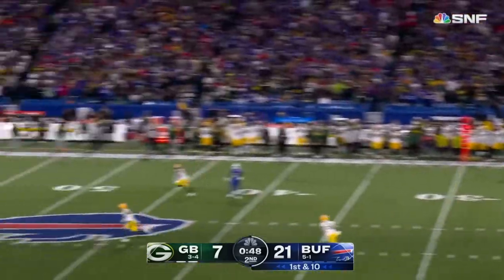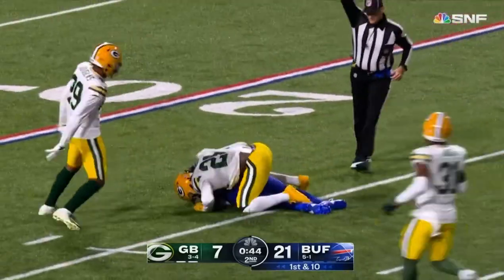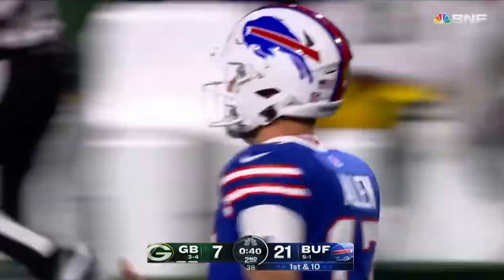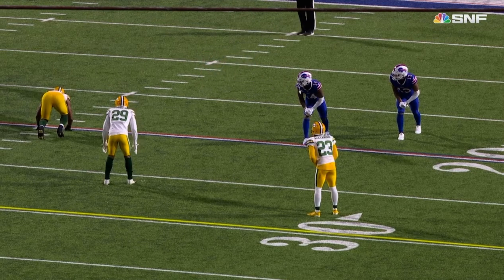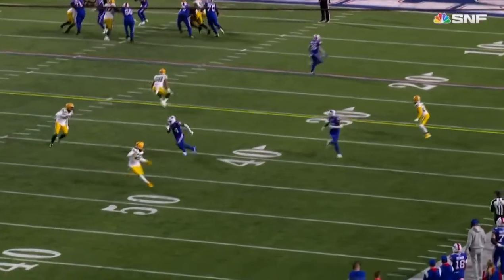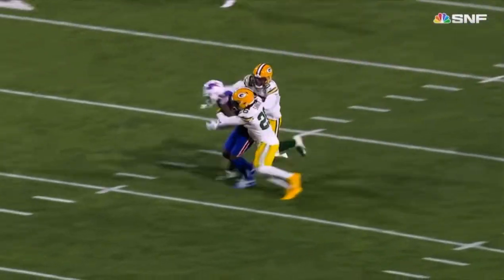From the 20, Allen — let's go — downfield for Diggs, he's got it. Diggs to the 25-yard line. One snap, 55 yards, no timeouts for the Bills. What you don't know about this Buffalo Bills offense is if their wide receivers think they have a chance to get deep, they have the option to make a little move like that and turn the safety around.